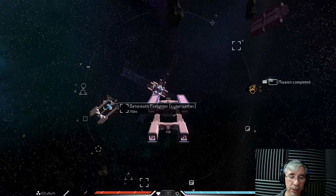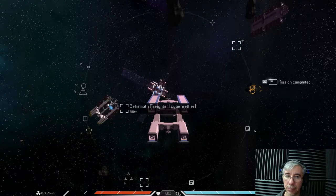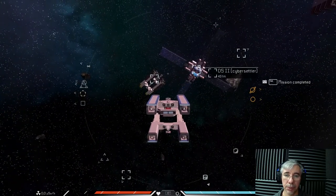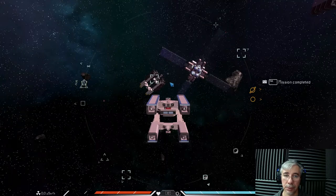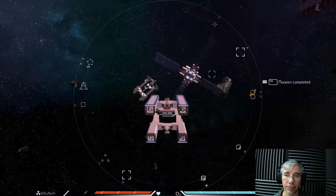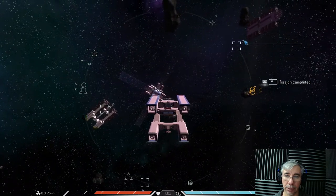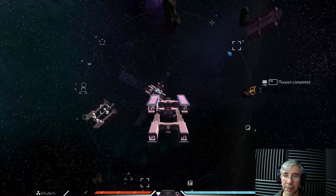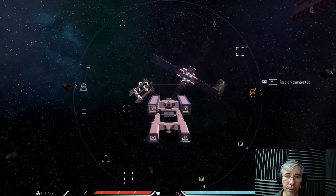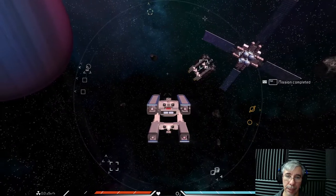So I used the mammoth to build the deep space station, and with the deep space station I built the behemoth. The behemoth requires so much material that I couldn't just build it from a starter station. I've also been making changes to the deep space station such that if I wanted to salvage it, the mammoth wouldn't be able to contain all the material — but the behemoth can.